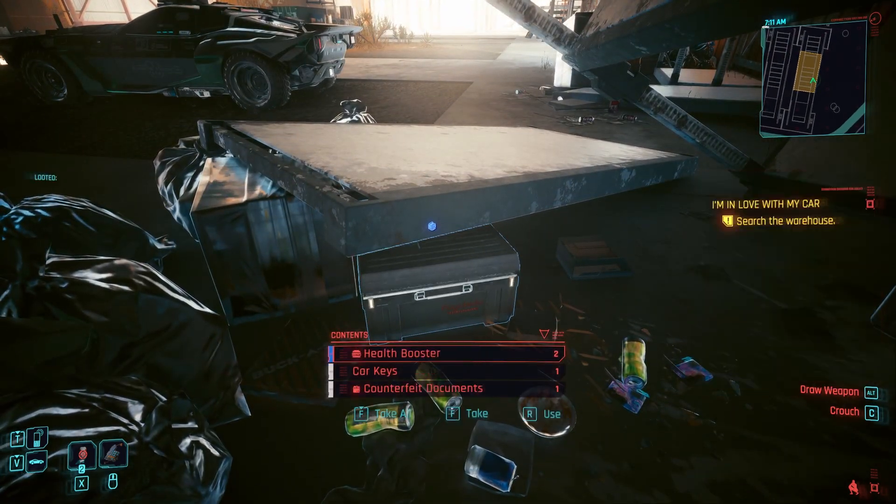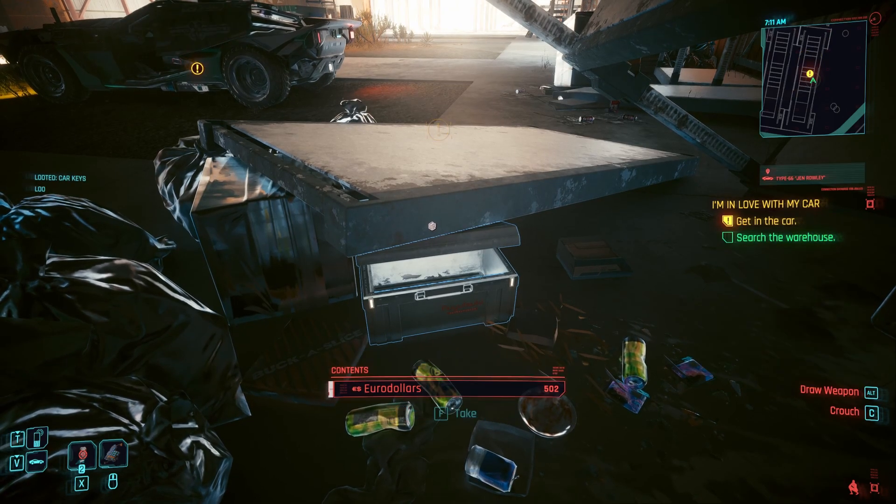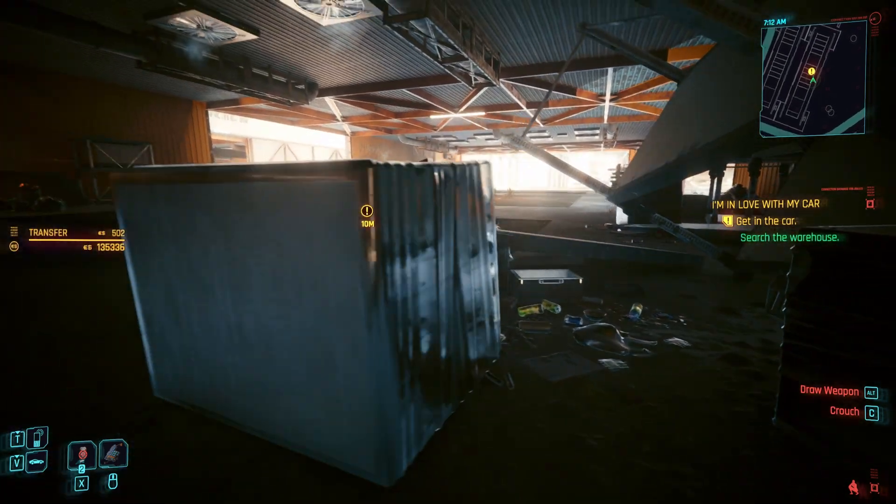Get the keys, then get in the car, and that concludes the very short quest. From now on, the car is yours and you can summon it from the vehicle menu.